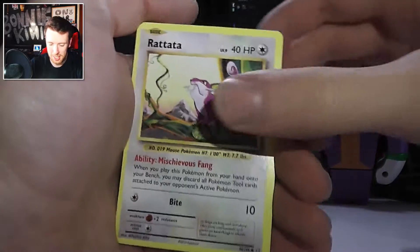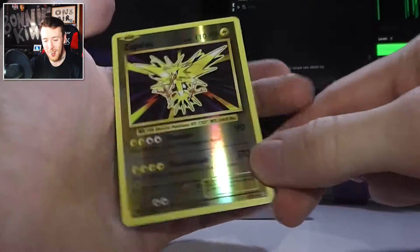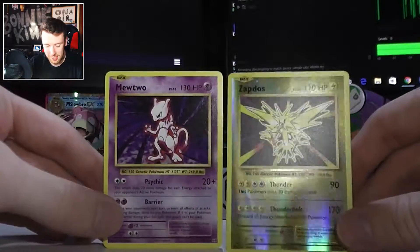Didn't I tell you though, Raichu packets always producing the goods! Reverse Holo Zapdos — that is awesome, man. That's a nice way to finish up a packet, moving on.